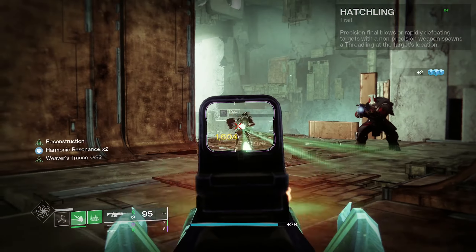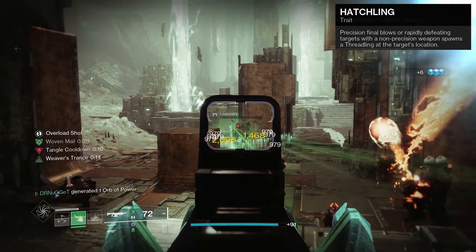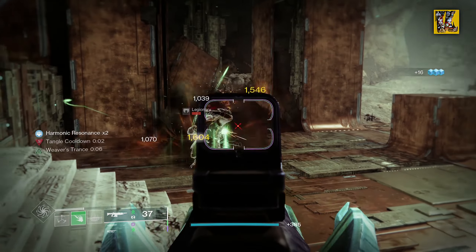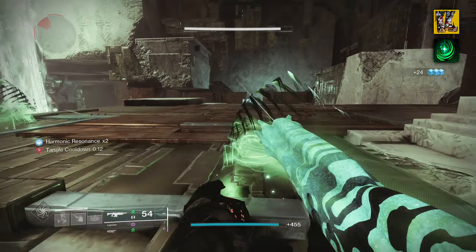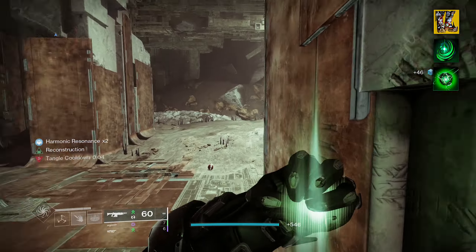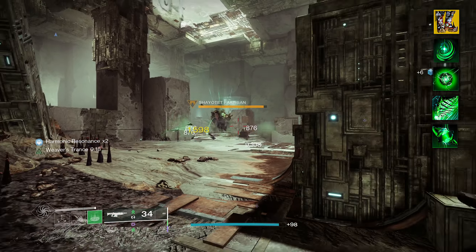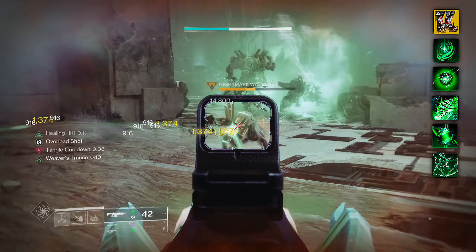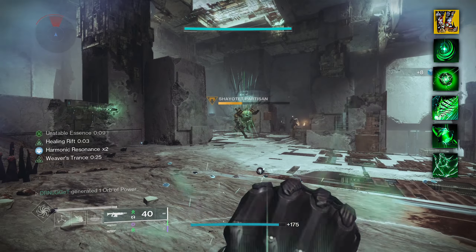Another perk available that blends really well with your Strand subclass is Hatchling. Precision final blows or rapidly defeating targets with a non-precision weapon will spawn a threadling at the target's location. Combining this with exotic armor like the Swarmers for Warlocks — which lets you destroy a tangle to spawn two threadlings — and aspects like Mind Spun Invocation, which consumes your Strand grenade to generate five perched threadlings, can take threadling builds over the top. Fragments like Thread of Generation, Thread of Evolution, Thread of Rebirth, and Thread of Propagation further enhance this synergy.